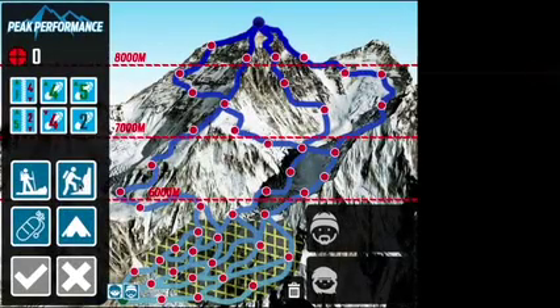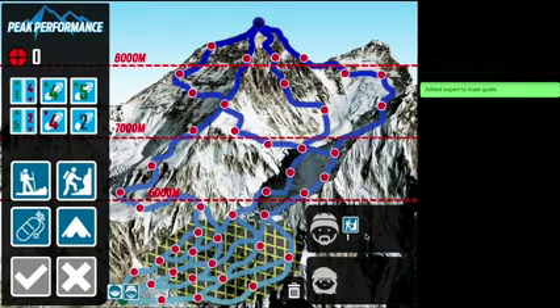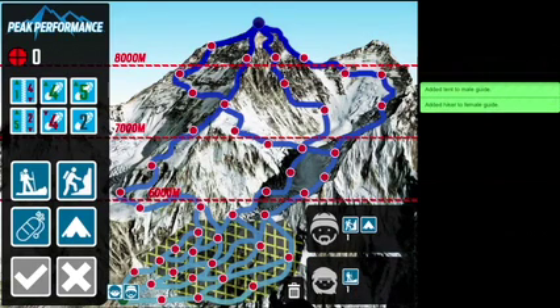An experienced client is being dragged across to the male guide. A camp is dragged to the guide in the same way. Note the green information box appearing at the top right of the screen — these confirm each action taken.